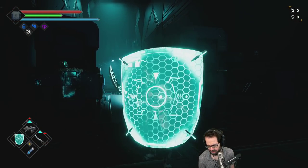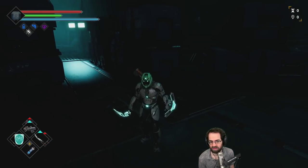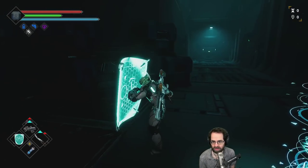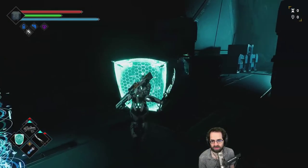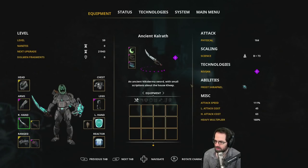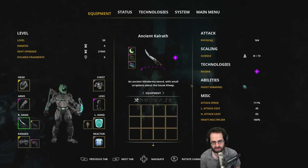Some players may think that range is the easiest way, but it's not. Bosses can be more challenging if you just use your guns. This is a very cool energy shield that pops up here. This weapon has a frost shrapnel ability that scales with Science, just like other souls-likes.